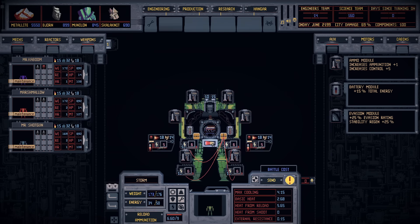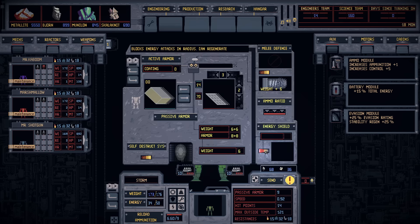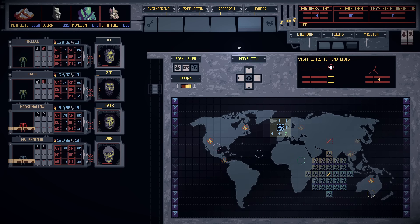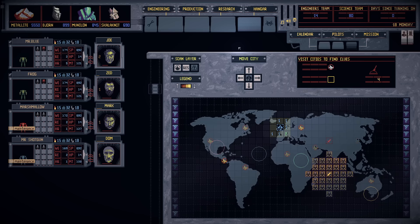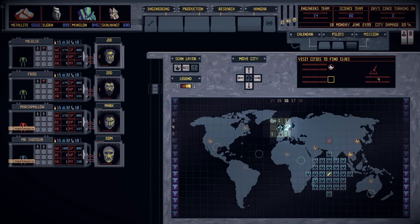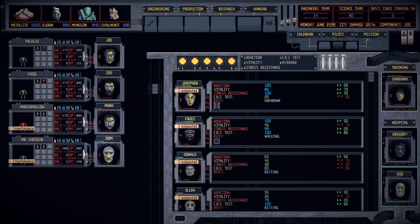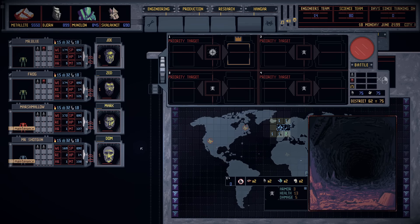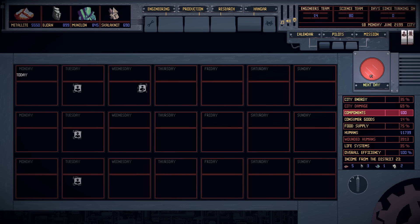On the plus side, I figured out how to paint the robot — so that's nice. I also found the wiring plan for the mech and had to add armor, melee, energy shielding, etc. But that's a bit expensive on energy — I need to research more reactors. I could research that, or alternatively I could research a tank gun. Obviously, we're doing tank gun. I'll deploy Marshmallow and Mr. Shotgun, leaving Mr. Kaboom and Storm in maintenance. I literally can't take a robot in maintenance out — so it's one mission per day.